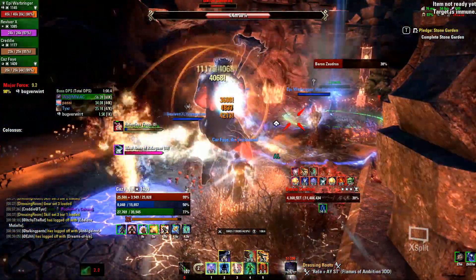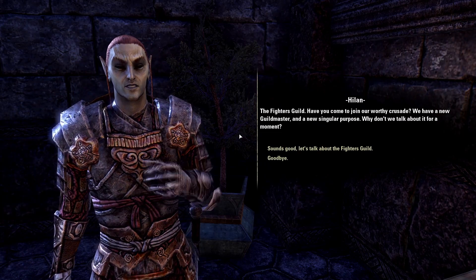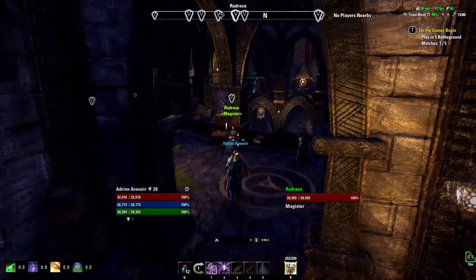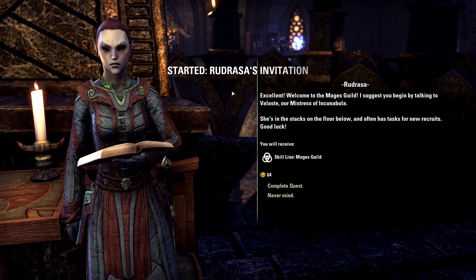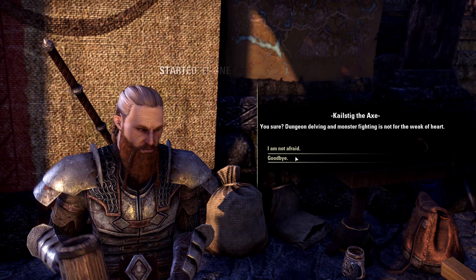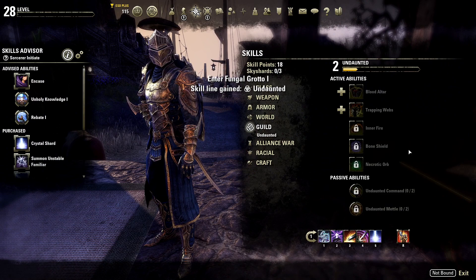Since I've mentioned the Fighter's Guild and Mages Guild skill lines a lot, let's quickly look into how to obtain them. You can gain the Fighter's Guild skill line by entering any Fighter's Guild building and talking to the Hall Steward, then level it up by killing Daedra and Undead. You can gain the Mages Guild skill line by entering any Mages Guild hall and talking to the Magister, and level it up by collecting lore books in the world. Additionally, the Undaunted skill line is of interest for its passives and for magicka DDs also for its Orb skill — you can unlock it in the tavern with the Undaunted NPC of your alliance's starting city.